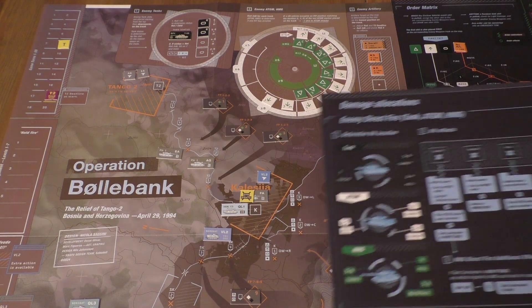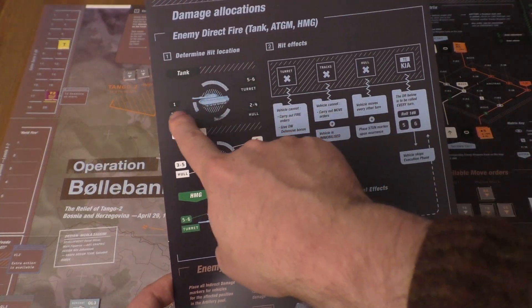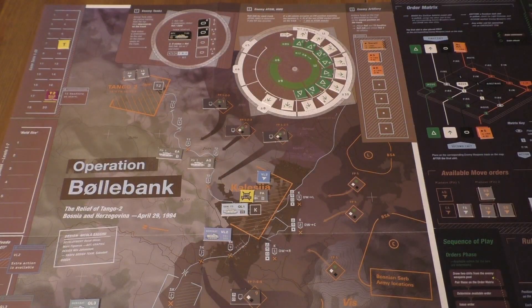Let's grab the overview to see what happens. Direct hit by a tank: roll 1d6. It's a 1. That is a track damage.